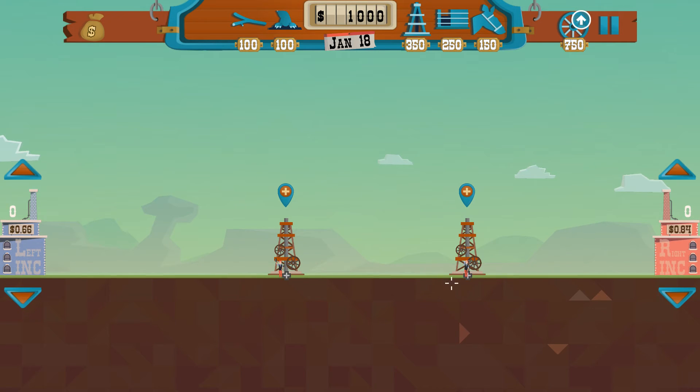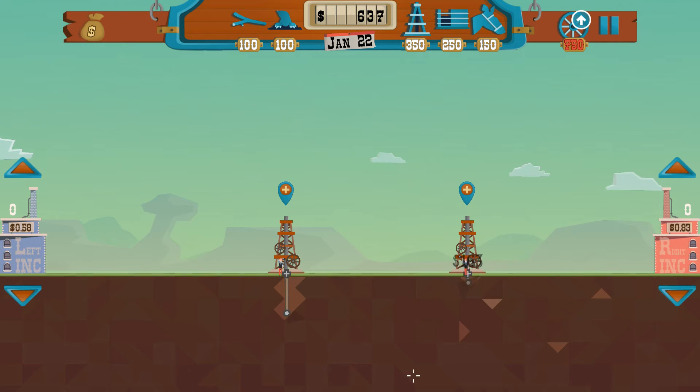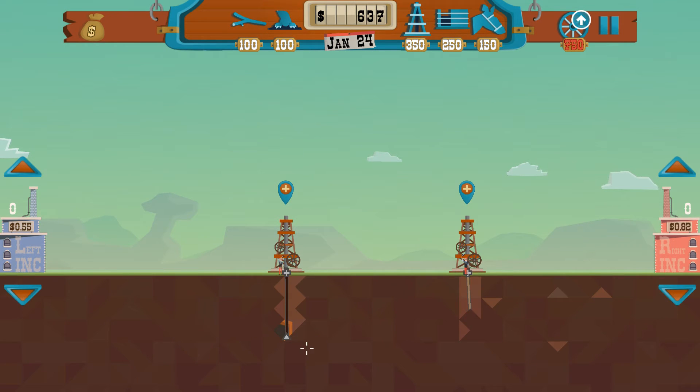The dowsers found some oil over here, so we'll put down a couple of these drilling rigs and lay down a couple of pipelines. We found our first patch of oil — great! As you can see, it does cost money to set up.